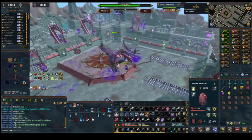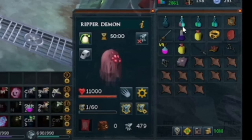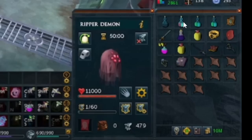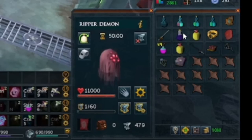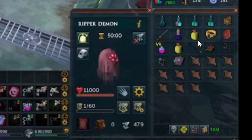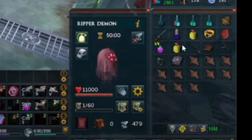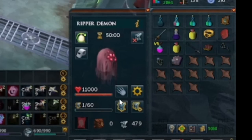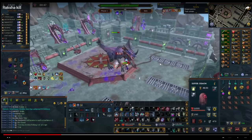I can't really fault anything in your inventory. You've got the spear and laceration boots to clear the pools, which is great. You've got vulnerability bombs — love to see it. You've got spiritual prayer potions, elder overload potion, and a super prayer renewal. You are using ripper demon with scrolls as well — spot on, good to see.